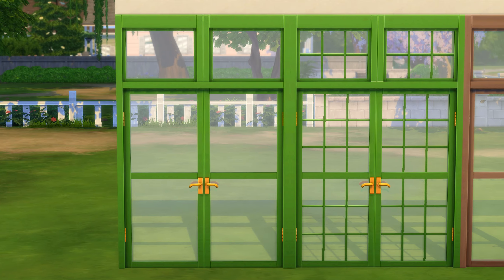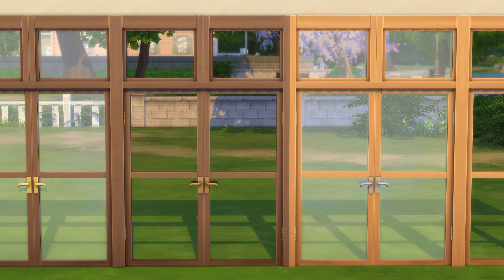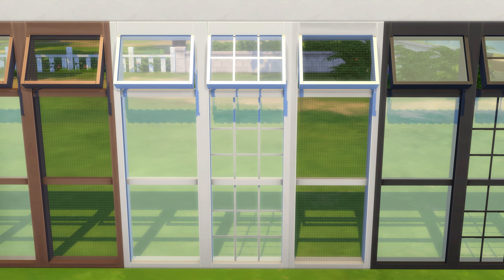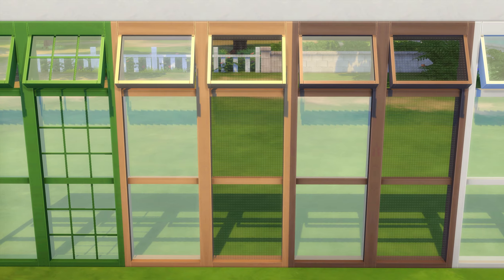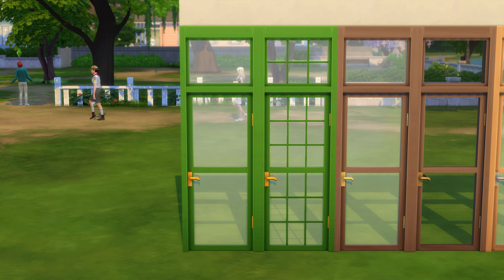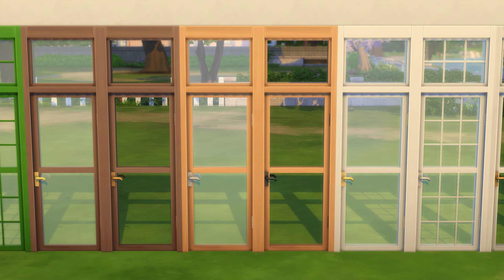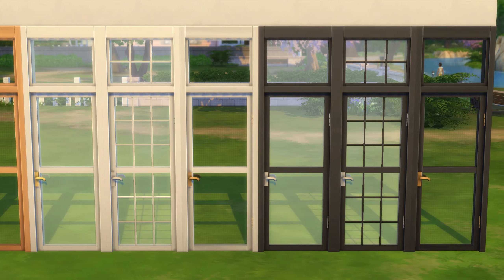These all come in matching swatches of green, white, black, light wood, and dark wood. There are also paned options for green, white, and black, and fly-screened options for white, black, light wood, and dark wood. The fly screen is simply serving because bugs make me scream. In short, you have a lot of options that you can mix and match to your heart's content.